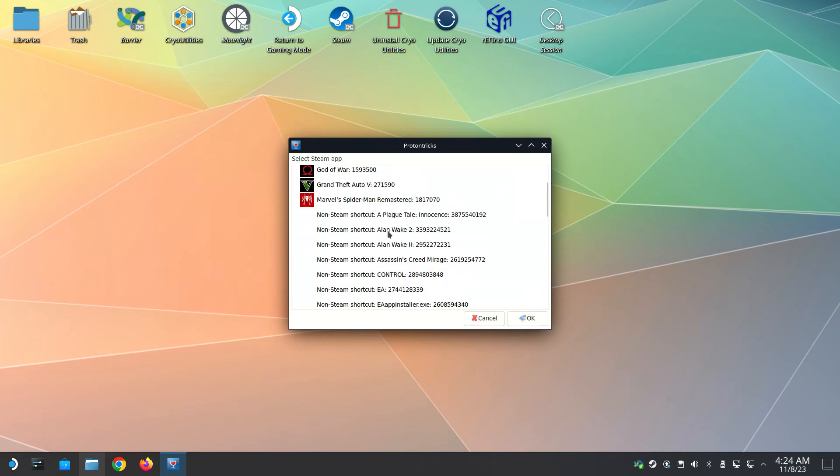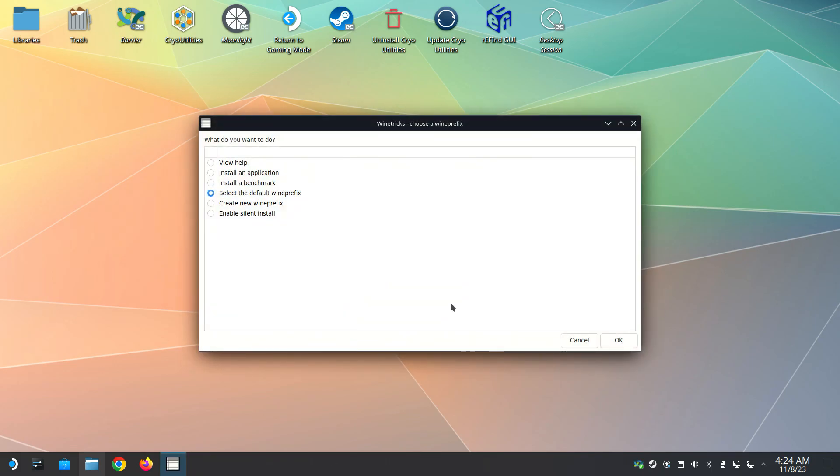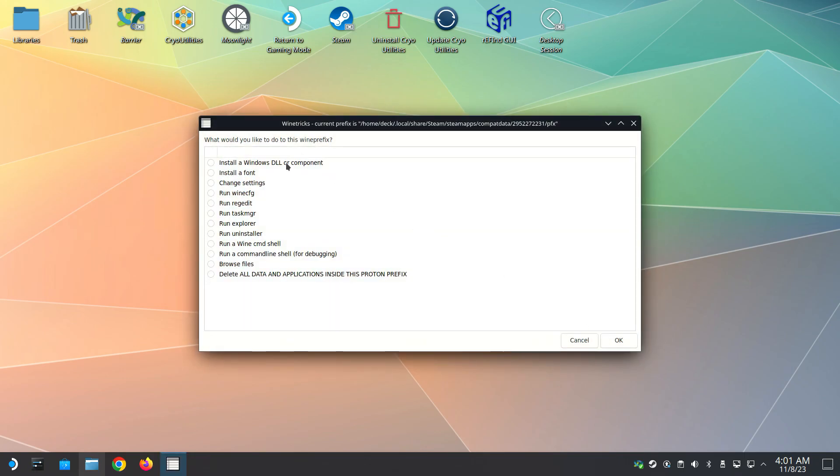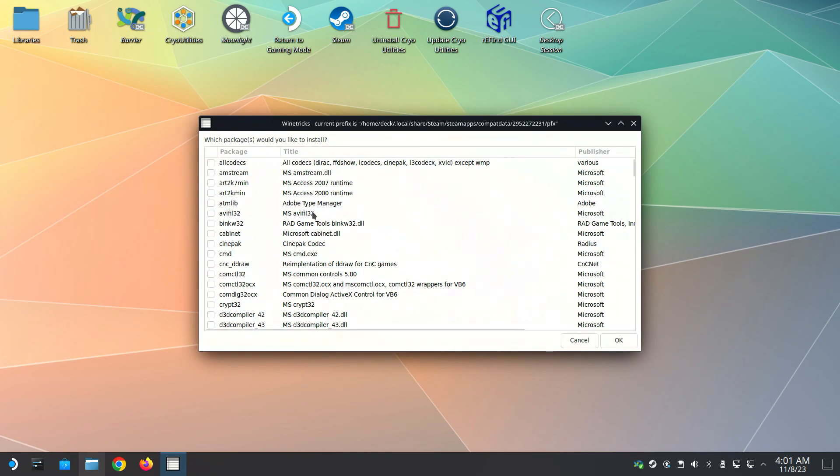I've added the Epic Games Store as a non-Steam game and renamed it as Alan Wake 2. Select it and click OK. Click OK, click OK again, then select Install a Windows DLL and click OK.